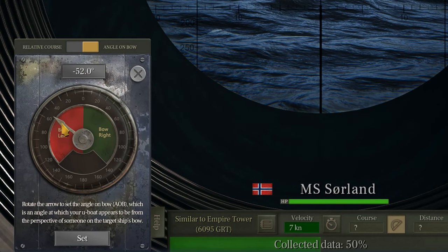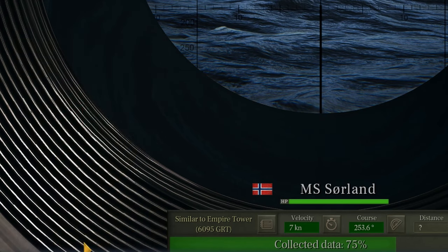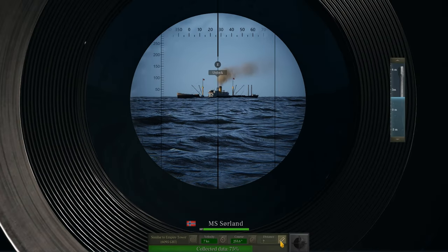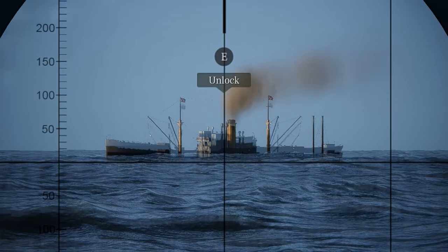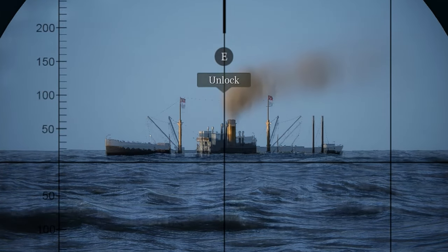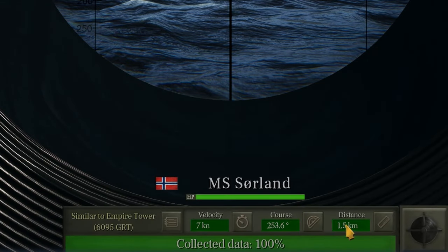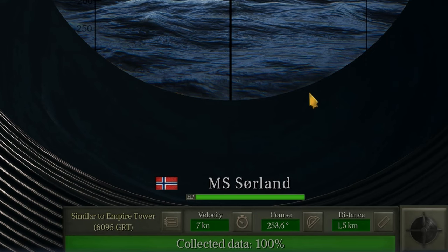Back in the periscope view, we enter our 67-degree angle on bow. Since we are to the left of the target, I set the angle on the left side of the instrument. Step 4 — distance: rotate the knob with Q and E so that the highest mast matches sea level of the ship. The stern mast appears highest, so we put it on the waterline — it reads 1.5 kilometers. We measured 1.4 on the map, so I manually enter the average of 1,450 meters. We now have a pretty good firing solution.